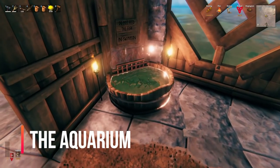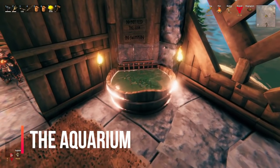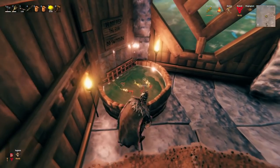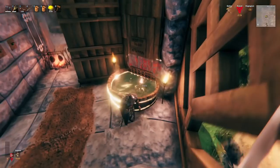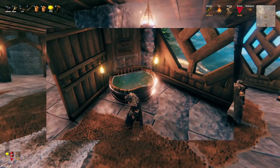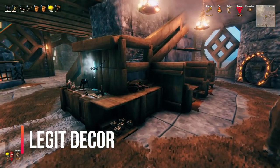Next we have the indoor aquarium. Yes, this is a creative one, but still a must-mention. You can spawn fish into the hot tub and they are untouchable. I just wouldn't recommend doing the tunas because they always seem to jump out unless you case it in.